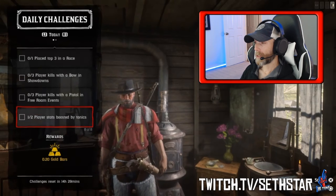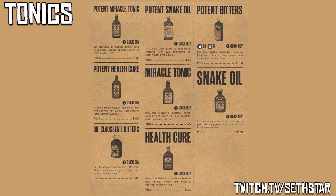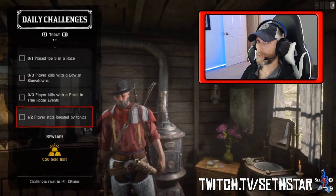Number 7: Player stats boosted by tonics. Either handcrafted or purchased from the catalog. You just need to drink 2 of these and you're golden.